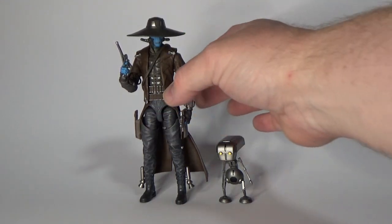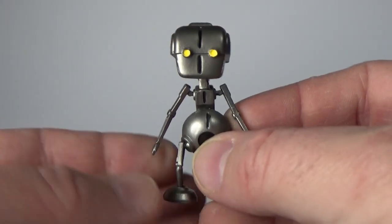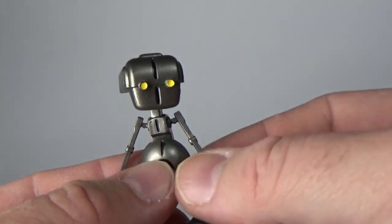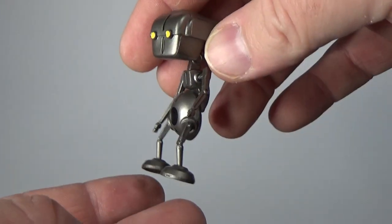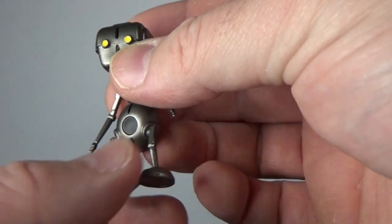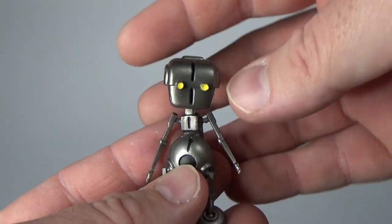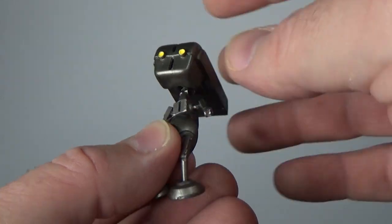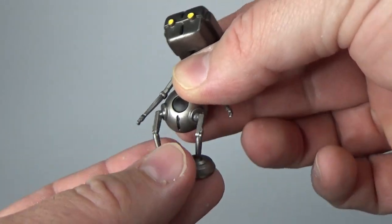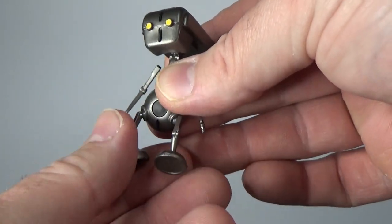We'll firstly get a quick look at Todo 360 here. He was voiced by Seth Green in the Clone Wars and had quite a funky little personality. This figure comes with actually pretty good articulation and detail — he looks really good. The only thing I feel like he's missing is potentially a small stand so that he could hover in midair, but that's okay, I've got an idea in mind anyway. He looks great.